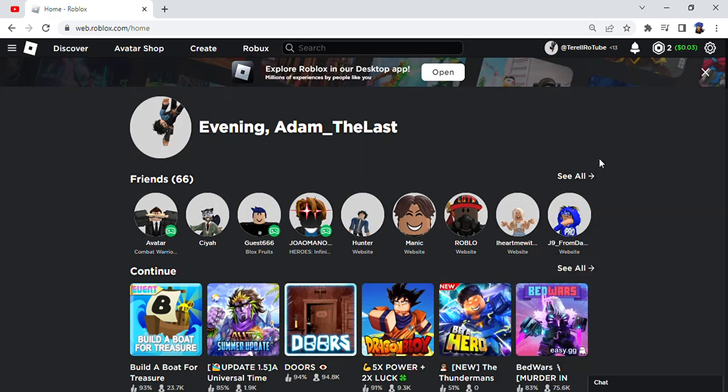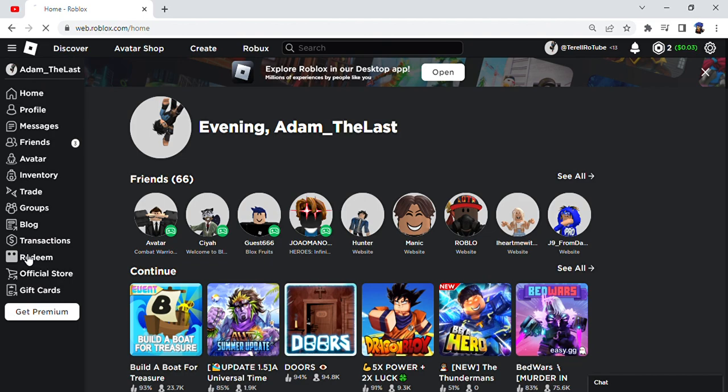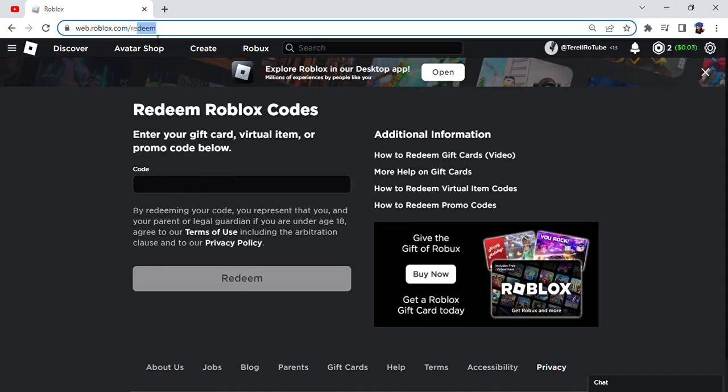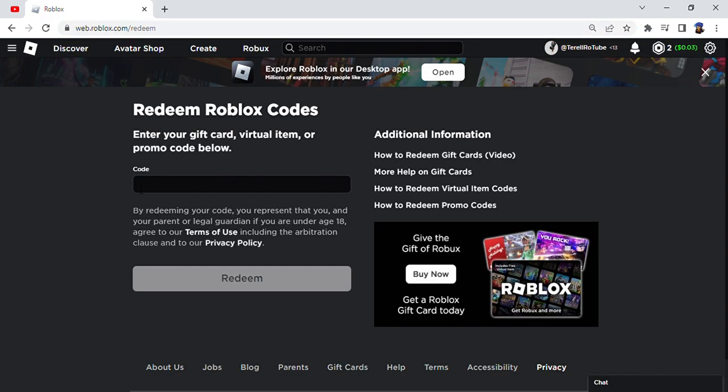Hello guys, today I'm going to show you how to get free Robux. Basically what you're going to have to do is go to roblox.com/redeem and you're going to want to redeem the code called — no no, my secret — march 2023. Once you type in that code, you're going to hit redeem.